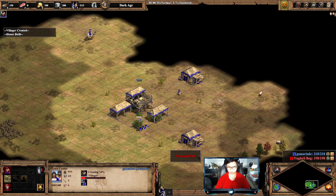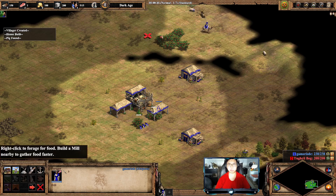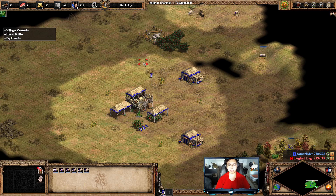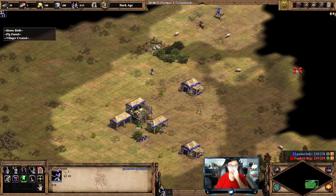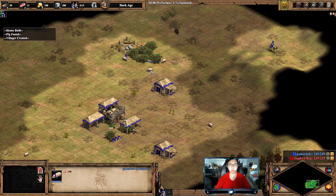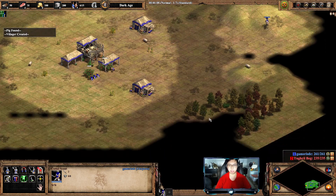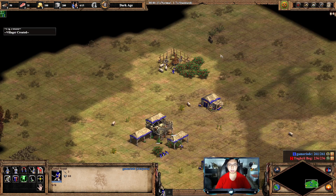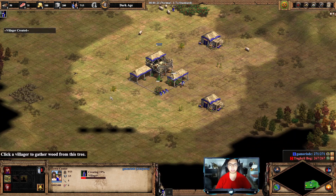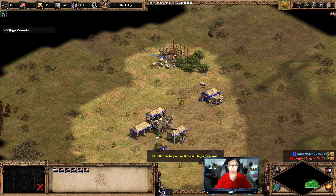Right off the bat, you want to start looking for the berry bush — and there it is. What we are going to do is go mill first. Yes, I did not say that wrongly, we are going to go mill first. And the reason is very simple: because my civilization can garrison their sheep, I want to actually get my hands on the garrisoned sheep as soon as I can. You can simplify it as: garrison your sheep as soon as possible and gather the berries.